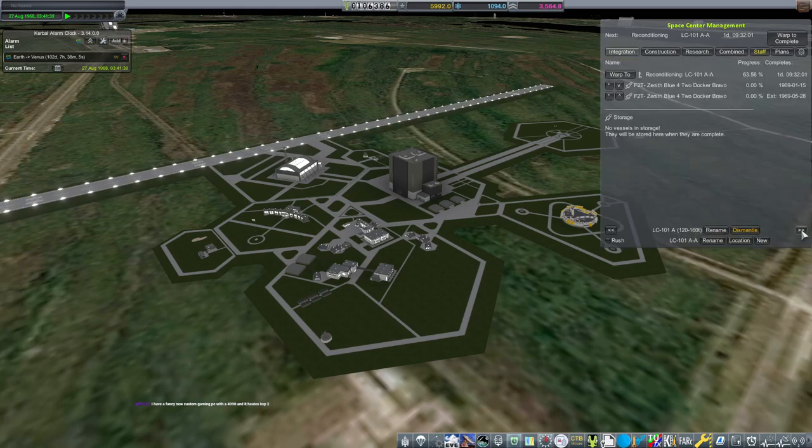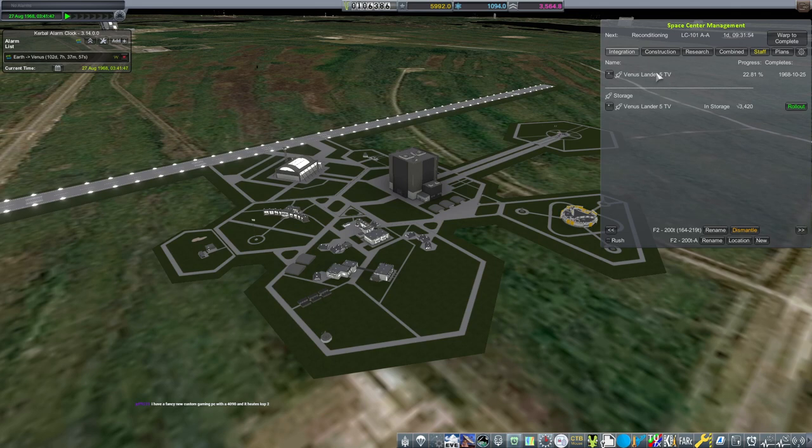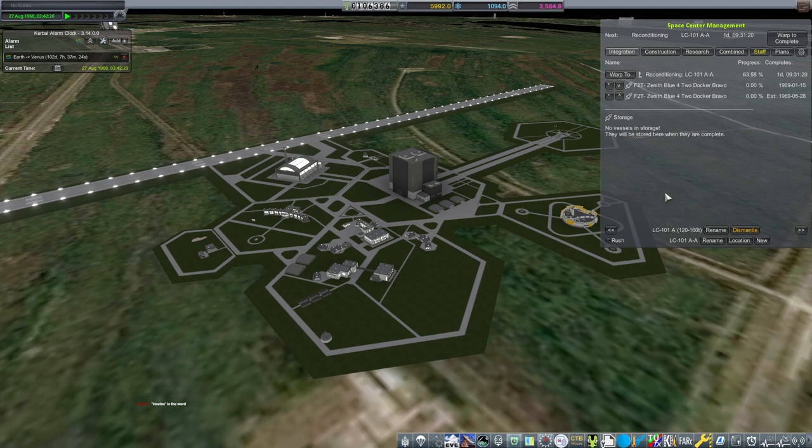Zenith Blue for two Docker Bravo — good, those are the only ones we have building. January 1969 — that sucks. Venus Lander test vehicle, interesting. We've got nothing building on our 350-ton pad because that's our 350-ton, and we do have a Venus Lander being built on the F2 pad. Our pad that we're reconditioning should not be 101. A fancy new custom gaming PC with a 4090 in it also heats KSP 2. We are losing money pretty dang fast.